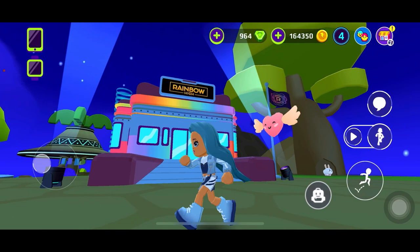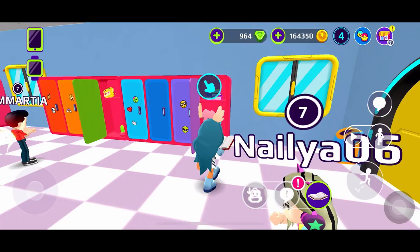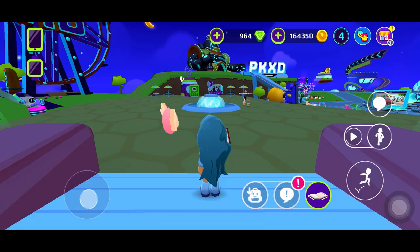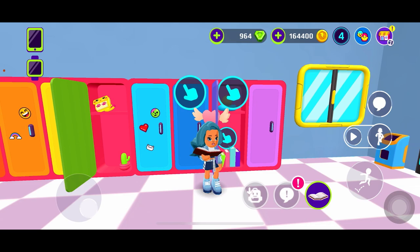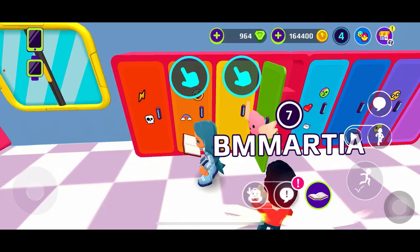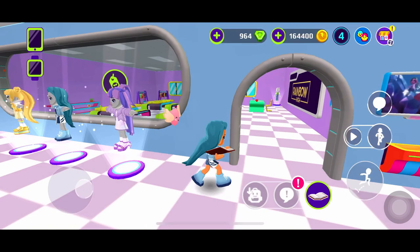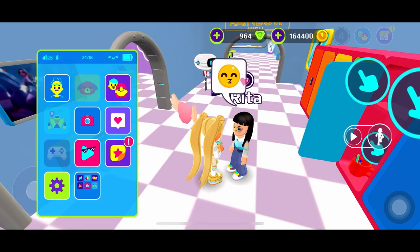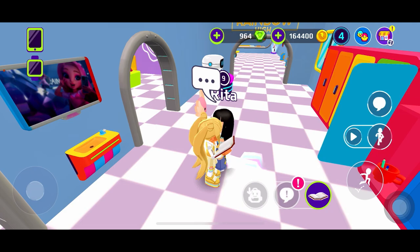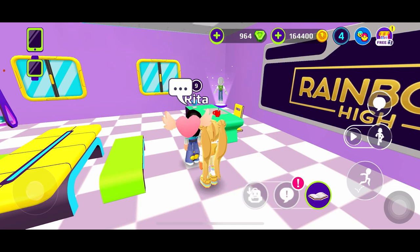It looks amazing, there's a lot to do here — it's so easy to get distracted. Here's the school! Wow, it looks just like the school in the animated series but like a miniature version — so cute! We can hold things. Oh, I'm holding a book, that is adorable! We can close and open the locker as well. There are people here and the costumes look adorable. Let's switch up the costume to Sunny because I want to see how she looks.